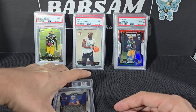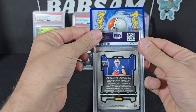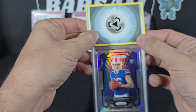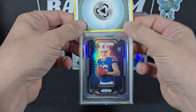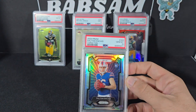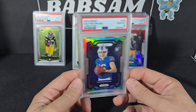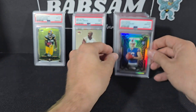Best for last — this is probably the best card in the submission. This is the Dalton Kincaid prism variation. It's a pretty big card. Let's see what we can do. Bang — ending with a bang! That's nice. I think this is like a $100–$125 card in a 10, so good way to end there.